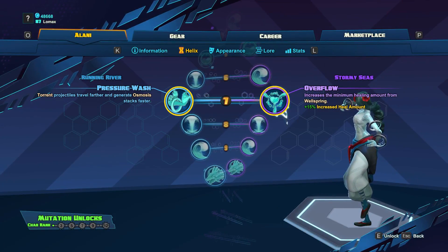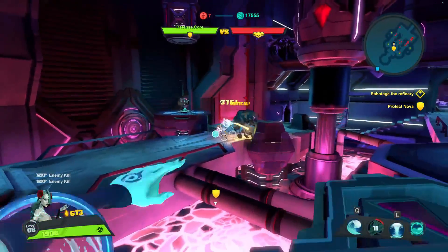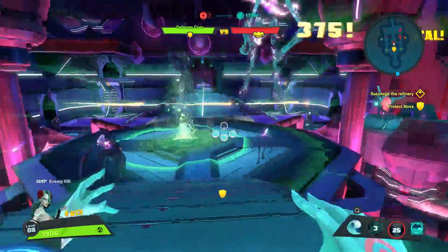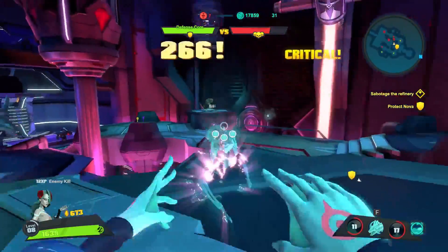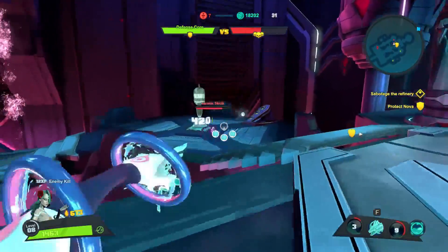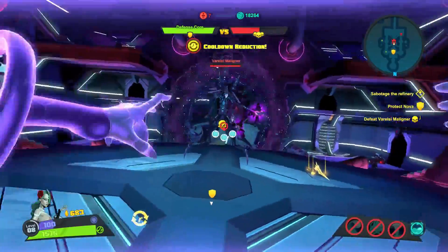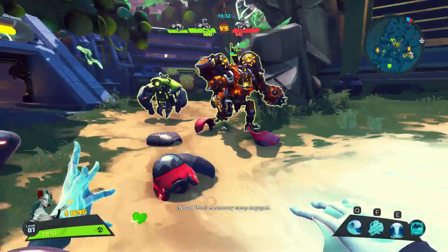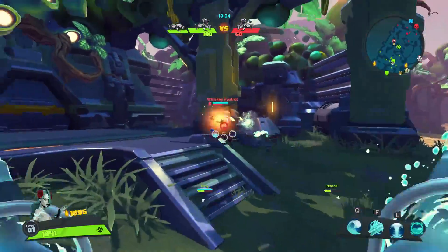At level 7, we'll get a choice between Pressure Wash, which will buff Torrent and Osmosis, and Overflow, which will buff Wellspring. Pressure Wash is going to allow Torrent projectiles to travel faster and generate Osmosis stacks faster. Torrent projectiles do not have an infinite range like bullets do — they have a limited range which can make it very hard to hit distant targets. This skill will help eliminate that issue, and as a bonus, it will be easier to gain Osmosis stacks. Instead of every 3 hits to gain a stack, the stack will be generated every other hit, meaning it will take 6 hits to fill your stacks. Overflow is going to increase the minimum healing amount that Wellspring provides, but at this point it shouldn't be that hard to gain Osmosis stacks, so you don't need to worry about the minimum healing amount. I would pass on Overflow and take Pressure Wash at this level.